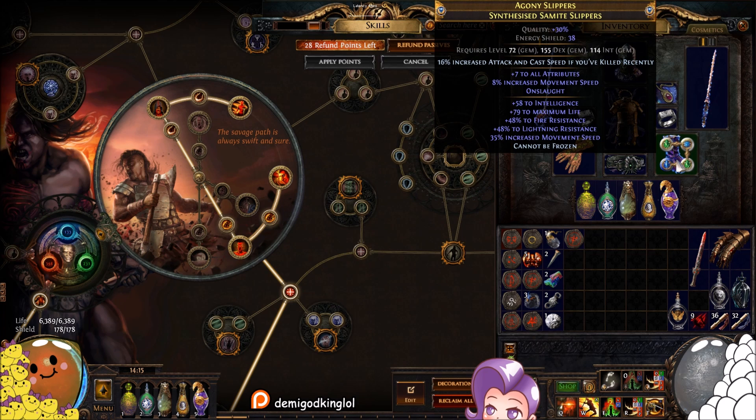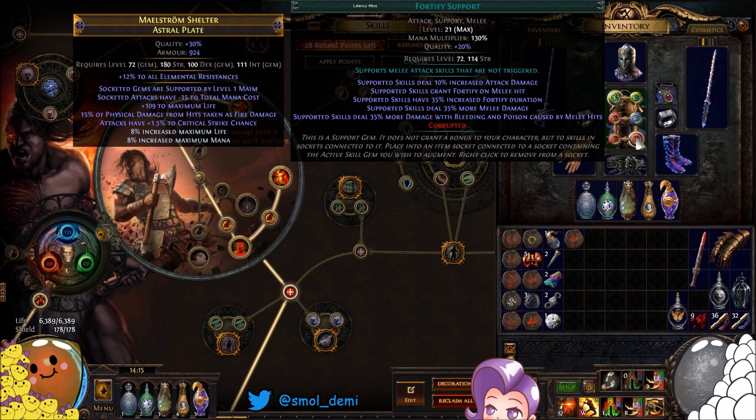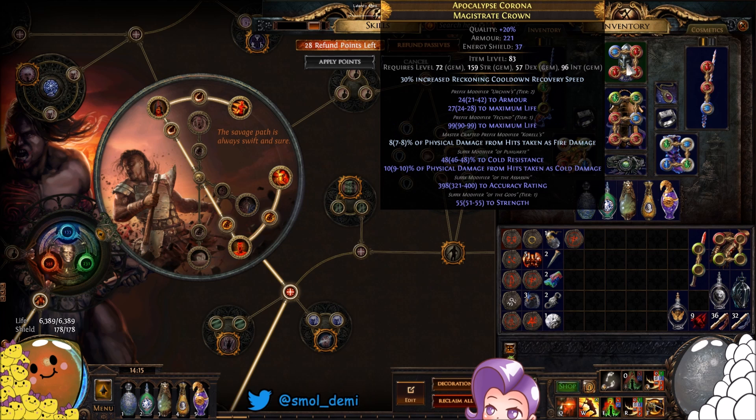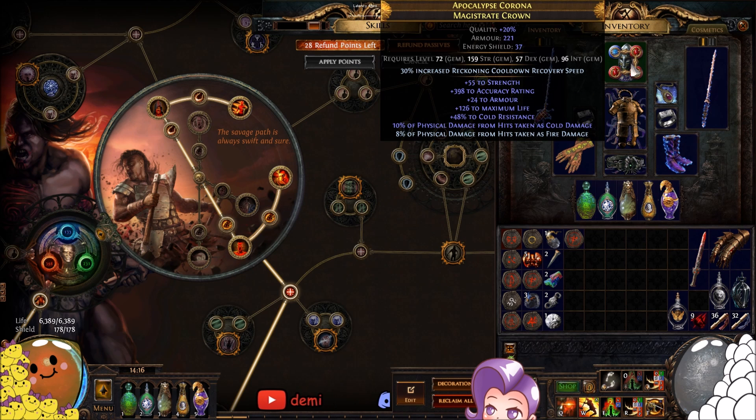For boots, I have onslaught boots but you don't really need those — life, resists, and if you need int or dex get it here. You don't even need movement speed because we leap slam everywhere. You could get elder boots with a fortify mod to free up a gem link from your main setup. For your helmet, get life and resists. If you can get an incursion helmet with a tier-one resist and physical damage taken as elemental, that's great. Otherwise just get as much resistance as you can along with accuracy if needed.